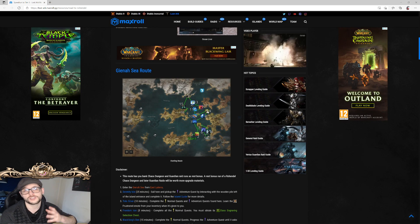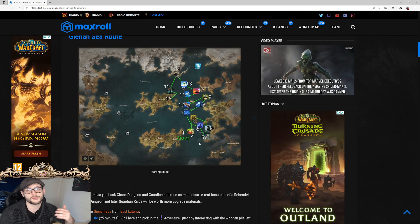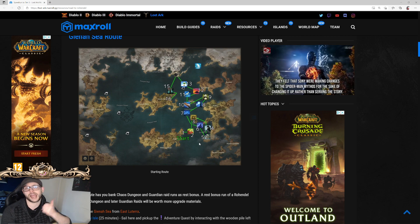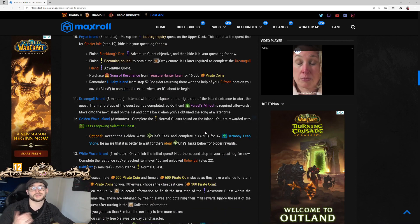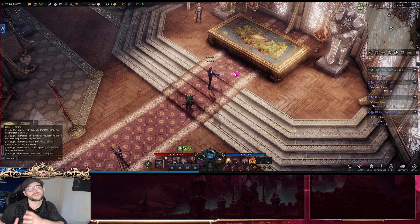You will still find yourself with a shortage of resources, and this is where I would recommend this website — it's linked in the description, make sure to check it out. This website shows you a near-perfect route where you can find all of the resources that you need. It will also totally eclipse Guardian Raids and Chaos Dungeons altogether. By just using the step-by-step explained route, you can get yourself to at least item level 500.